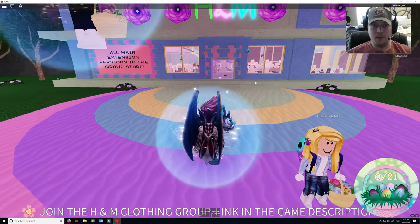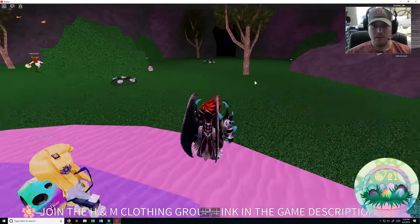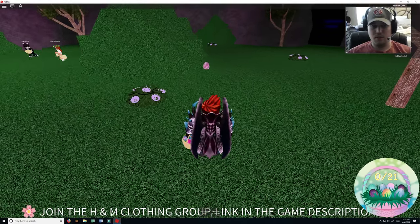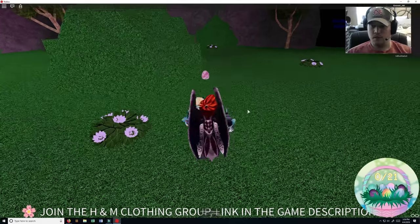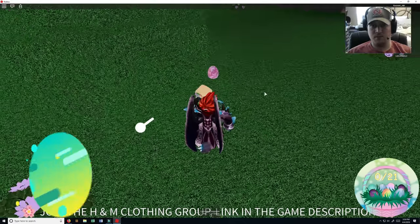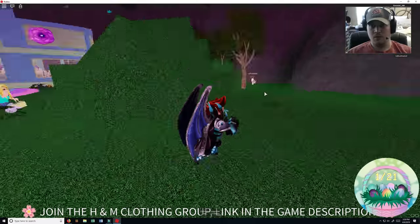As always, welcome back to Virgis Funhouse. We definitely appreciate you being here. Let's go ahead and get this started. Join H&M Clothing Group — the game description. So we have 21 eggs, like I said. Here's the first one I see right there at the entrance.